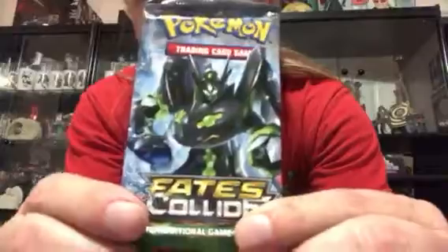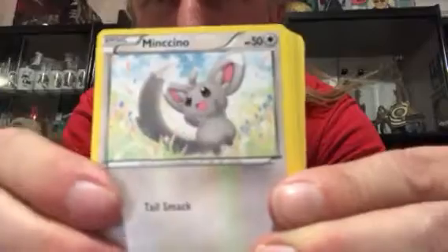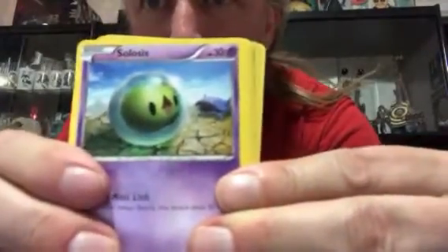See what happens with Fates Collide — based on the cover this is the guy I'm looking for. This code is green. We got Fennekin, Wishiwashi, Solosis, some Fighting Energy, Shauna, Poipole, Diglett — kind of looks cool at the reverse holo there — and we got an Alolan Marowak, actually a Pokemon I like.